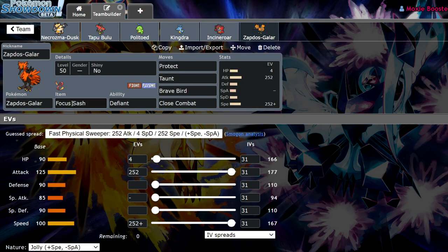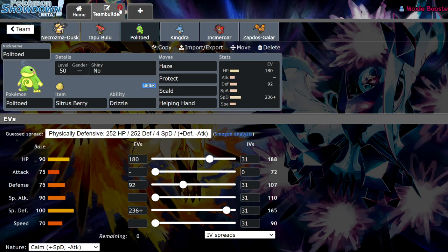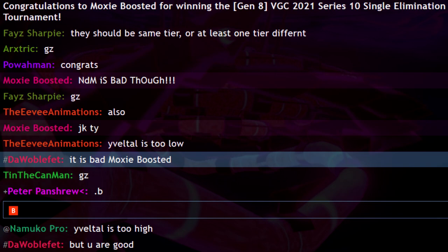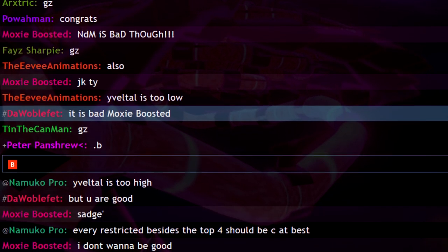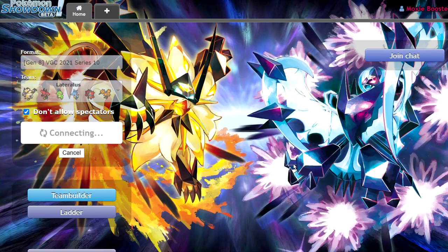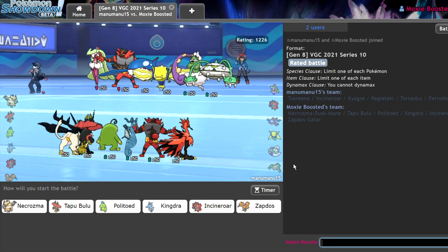We have a specially defensive Citrus Berry Politoed with Drizzle, Haze, Protect, Scald, and Helping Hand — enough Special Defense for Xerneas. We have standard Timid max Special Attack Kingdra. We have standard Incineroar with Fake Out, Snarl, Parting Shot, and Flare Blitz with Safety Goggles to avoid getting Rage Powdered. And we have a Galarian Zapdos with Focus Sash, Defiant, Protect, Taunt, and Close Combat. I've had awful luck trying to record Showdown battles recently — every time I sit down to record I just can't get a win, but when I'm playing a random tournament I'm sweeping. I'm going to try to pretend I'm not recording today.